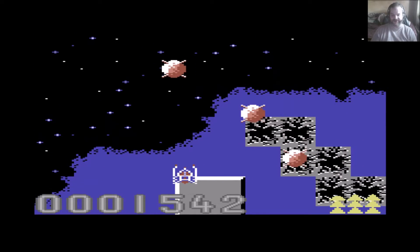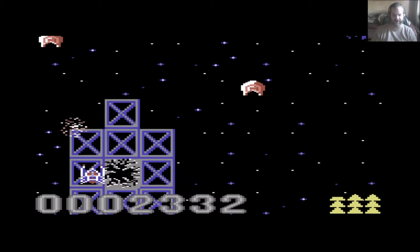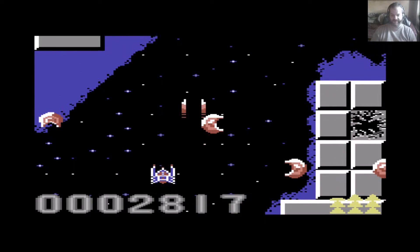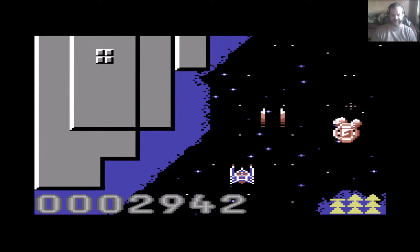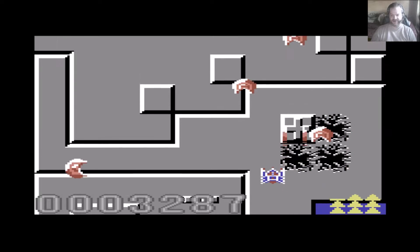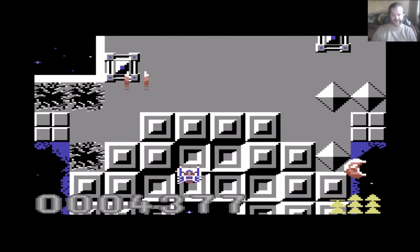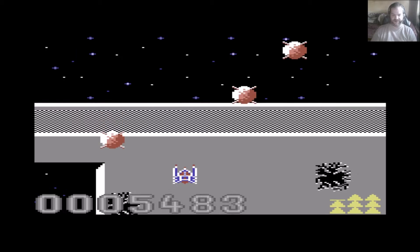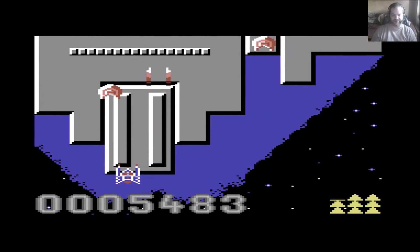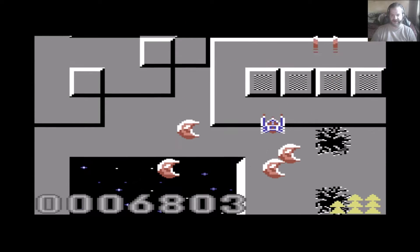Now as you may have noticed, you don't lose a life when you are hit by anything — you lose energy. You do only get the one life. You may also notice that the collision detection is a little bit suspect. There are plenty of occasions where your shots seem to just go straight through the enemy ships, yet that never happens when the enemy ships hit you — they always hit you very well.